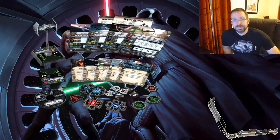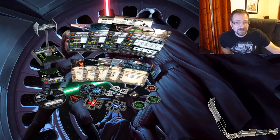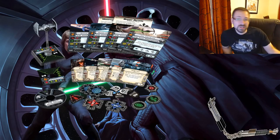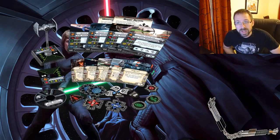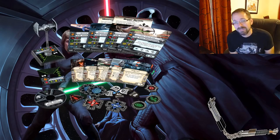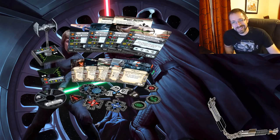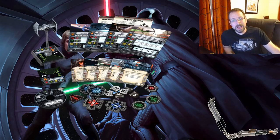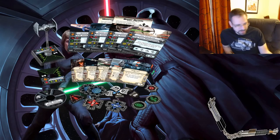Next up at number seven is the TIE Advanced Prototype. I've always had issues with this ship because of the title controversy, but I might actually fly it again once it comes out in 2.0. This one is actually already a pretty good sculpt. It does have folding wings — the wings collapse in pretty much all the way when it lands. There aren't that many TIE fighters with moving parts, so this would be one you could improve upon.